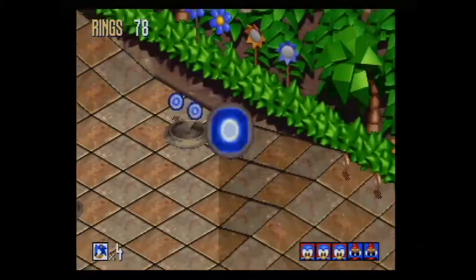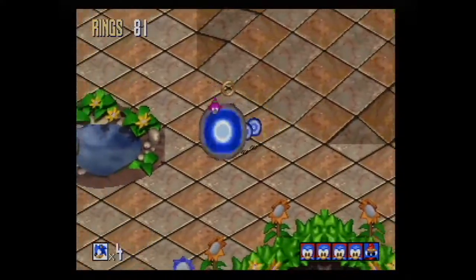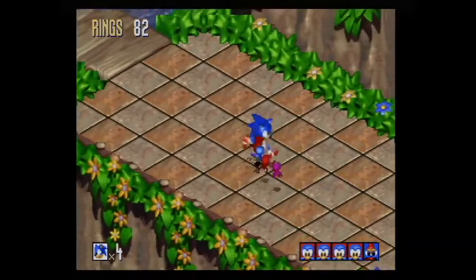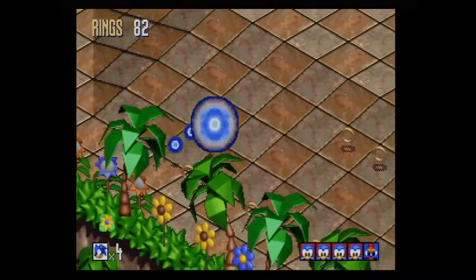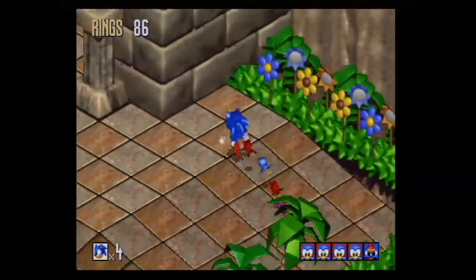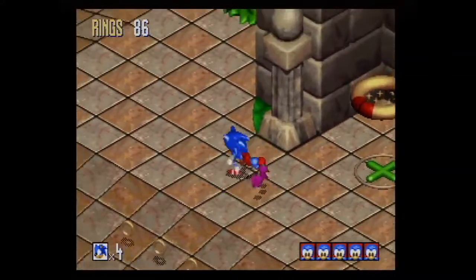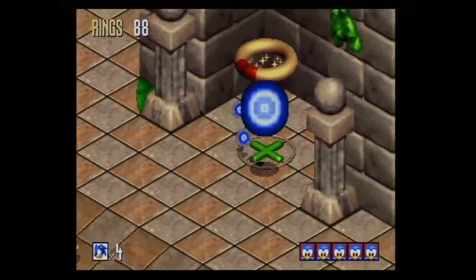Some of these Flickies act differently when you break them loose. The red one likes to jump around in place. The green one - which we'll see in the next world - is a jerk. He will kind of sometimes avoid you, he'll straight up just walk away from you or fly away from you, and make your life living hell trying to pick him up. The blue one and the purple one tend to be more smart and will not try to actively avoid you.